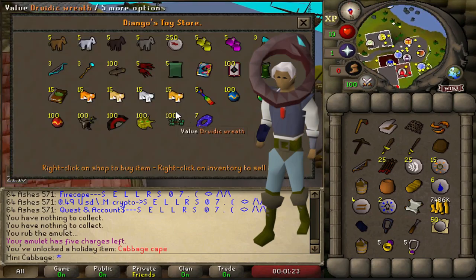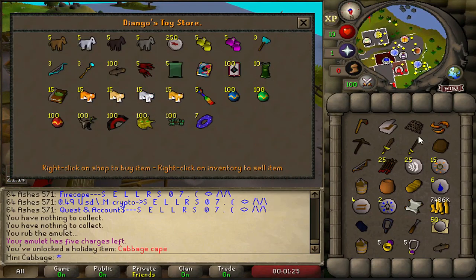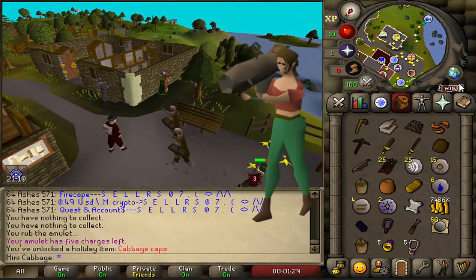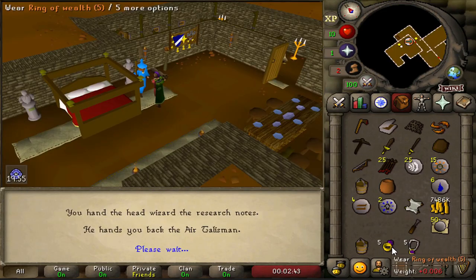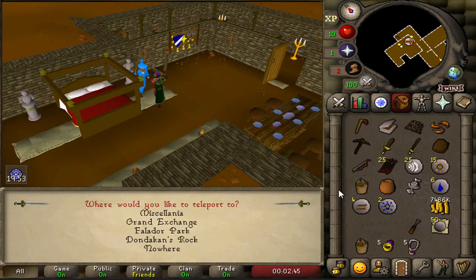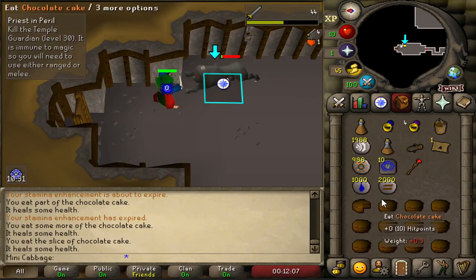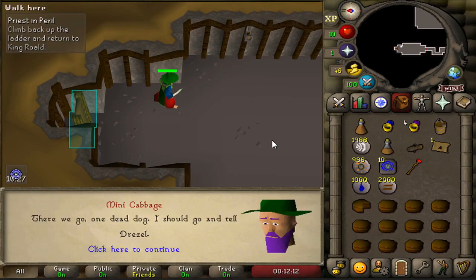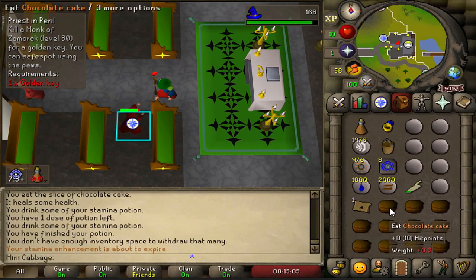You can get a team to help you and then you'll be sitting pretty sweet. So we made this account, got ourselves a Fury, Regen Bracelet, Brimstone Ring and the beautiful Cabbage Cape. Then we went on to get the event RPG — this is plus one attack speed so it's like 25% more DPS. So we are pretty much a big beast now. Smashed out the two quests required to tick on the Nightmare of Ashihama, which is Rune Mysteries and Priest in Peril.